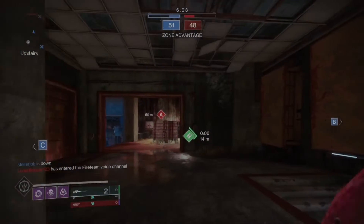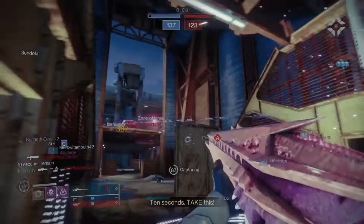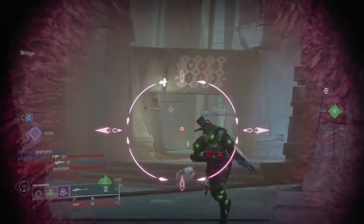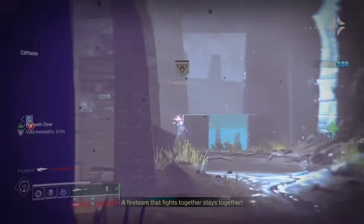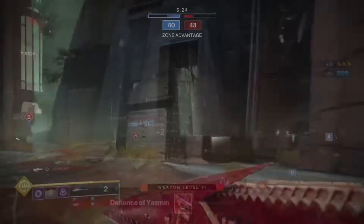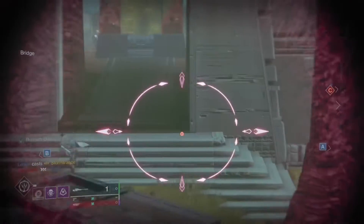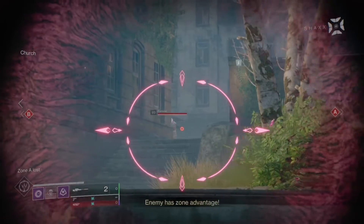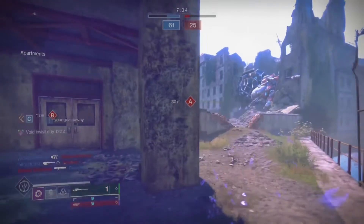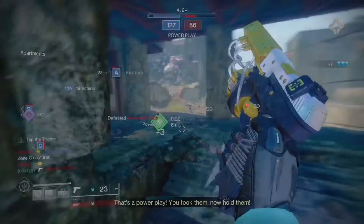I personally would suggest going for the crafted version. You'd need five red borders in order to craft, and it would be best to go through the whole raid so that you can simultaneously collect Spoils of Conquest. You can then use your Spoils of Conquest to buy a guaranteed red border of your choosing once per week. Plus, if you're going for the crafted version, it would take a maximum of five weeks to get it done — after you've gotten the first sniper to drop, of course. I don't think you can buy red borders of weapons that haven't dropped for you yet.